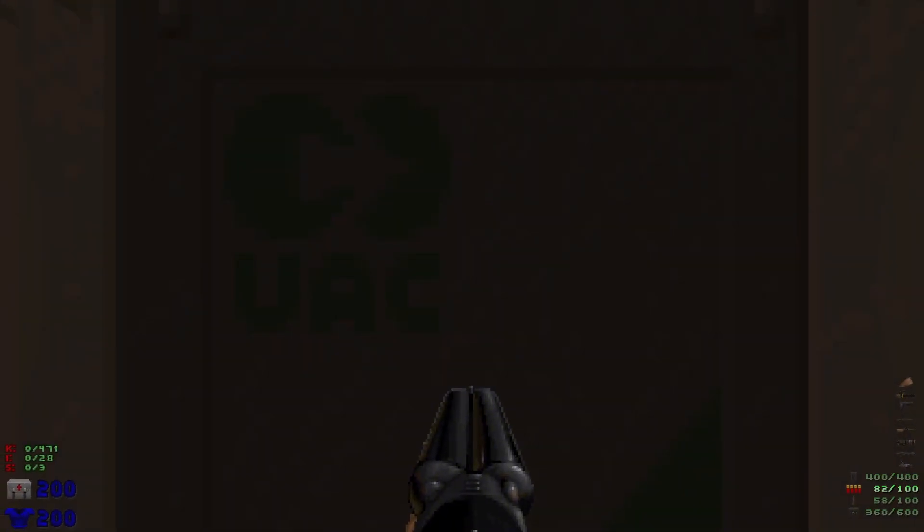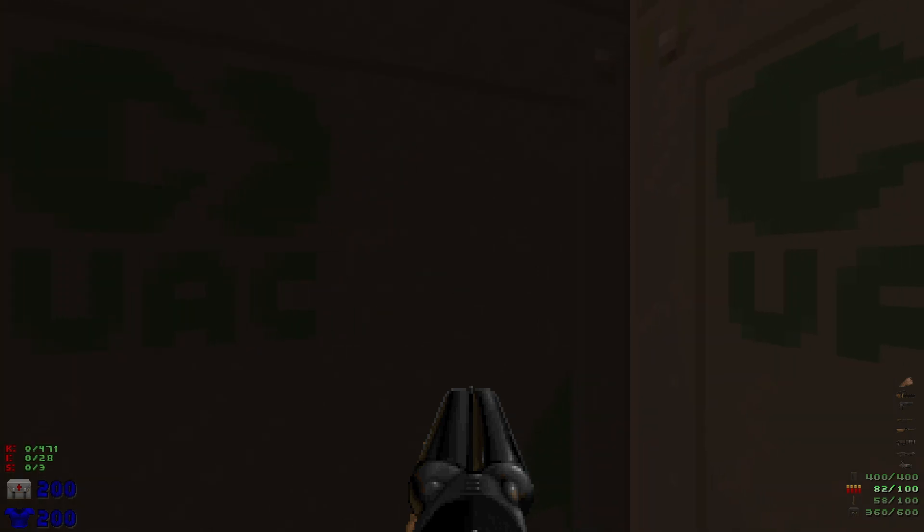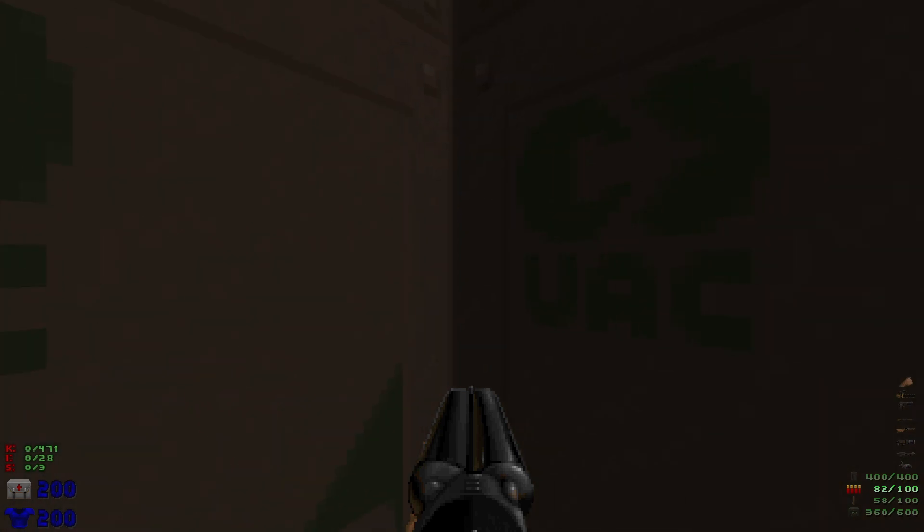Welcome back to my 100% playthrough of Doom 2's Crate Expectations. This is Map 5: Firing Squad. We have 471 kills, 28 items, and 3 secrets, and right off the bat we're trapped in some crates here.